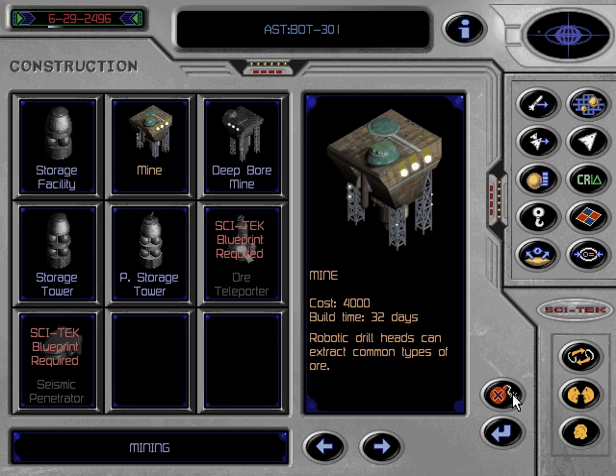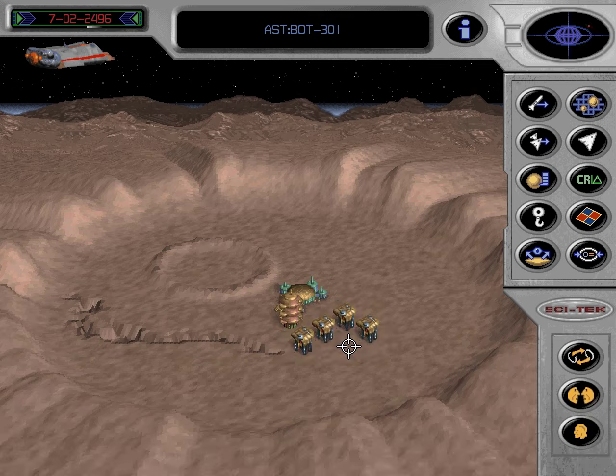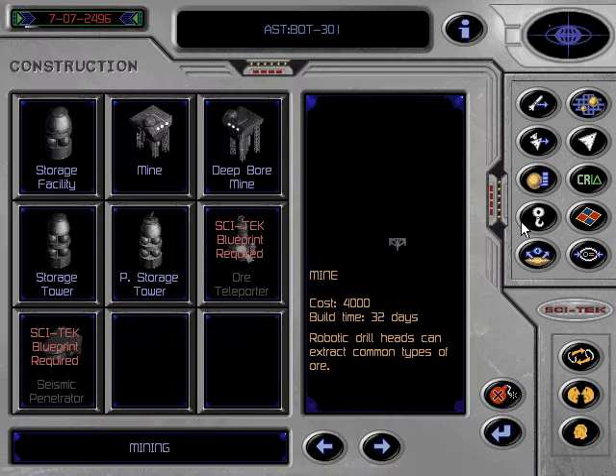Should you decide to demolish a building, click on the destroy icon in the construction menu. This will automatically return you to the asteroid surface with the mouse pointer now showing as crosshairs. Target and click on whichever building has outlived its usefulness to demolish it. Finally, if you have insufficient funds to complete any construction project, a message telling you this will appear in the message window, top centre of the screen.